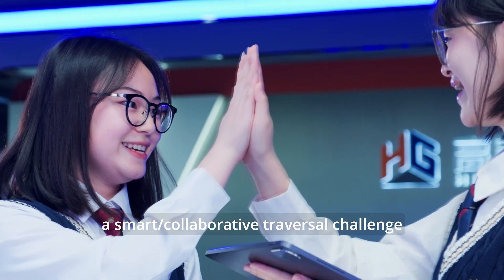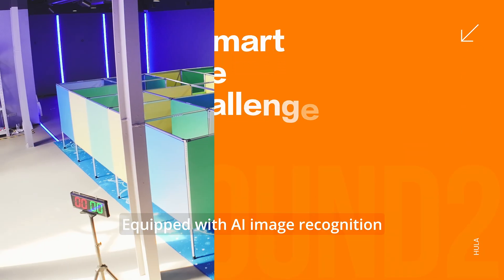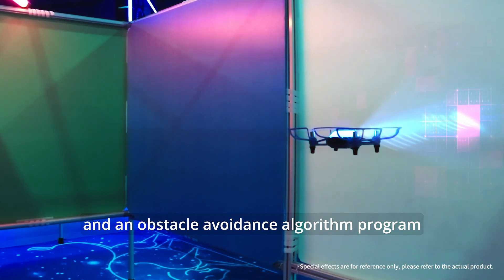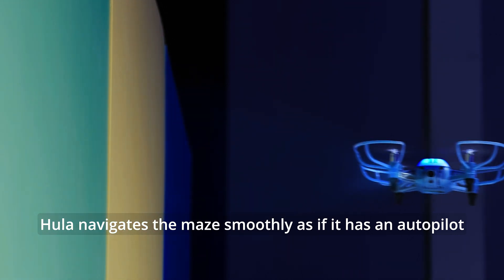Round 2 features a smart collaborative traversal challenge. Equipped with AI image recognition and 4-way obstacle avoidance technology, infrared obstacle avoidance, and an obstacle avoidance algorithm program, Hula navigates the maze smoothly as if it has an autopilot.